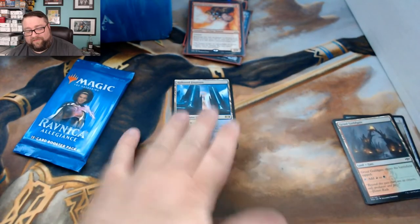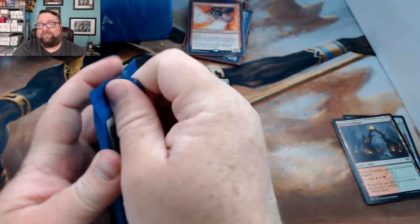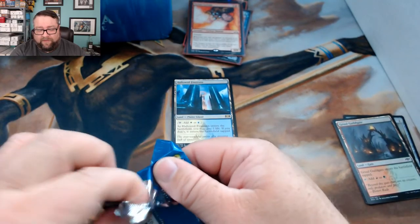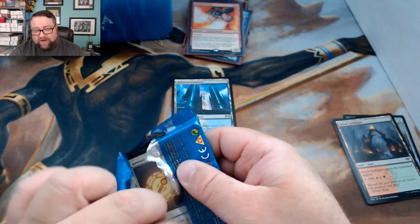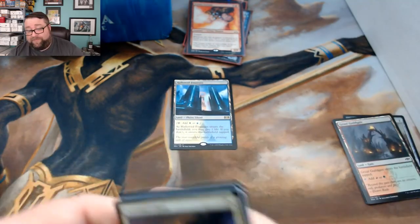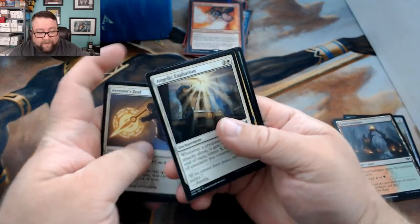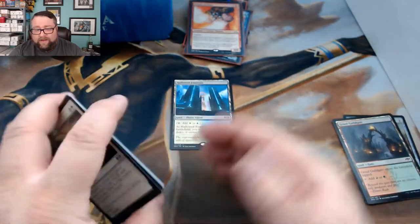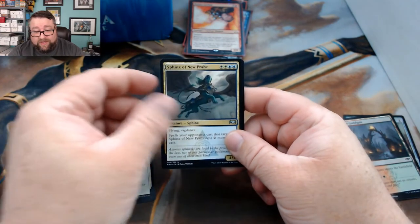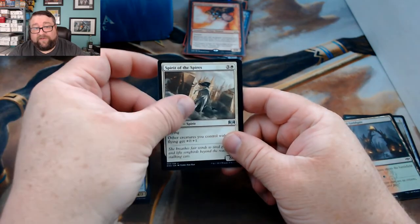The price might drop a little at rotation when people dump standard sets, but the price will come back — that's almost a guarantee with lands. Pack two: we got Angelic Exaltation, Sphinx of New Prahv, Spirit of the Spires, and Raise the Alarm — wait, Forerunners.